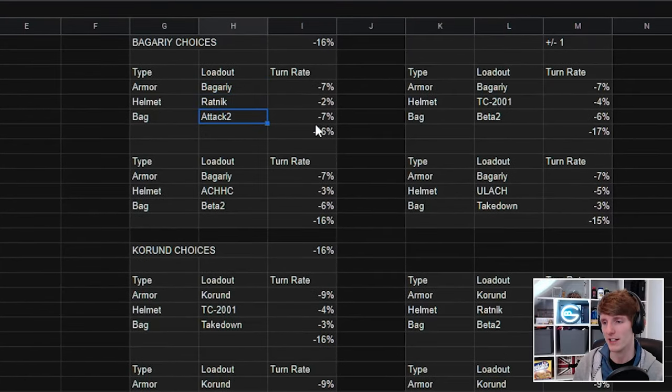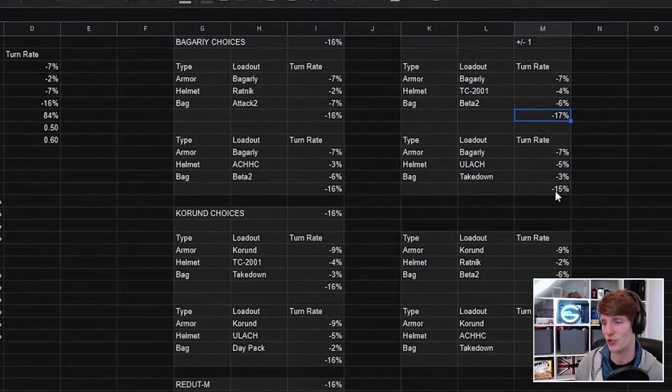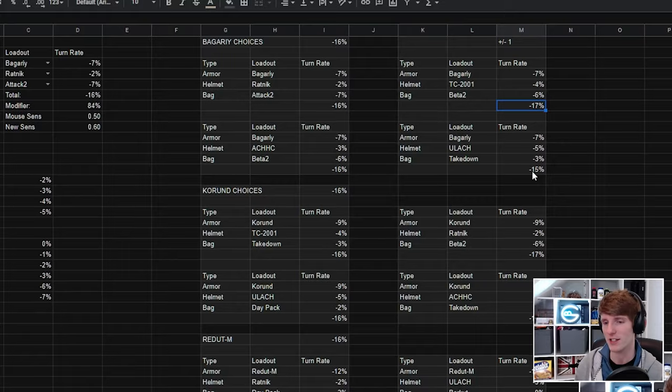We've got the Begari, Ratnik, and Attack 2 at minus 16%. The Begari, ACHHC, and beta 2 also at minus 16%. On this side we have ones that are very close — either plus or minus 1 — like a T3 2001 and beta 2 bag, and a ULAC and takedown bag, getting to 17% and 15%, which should be close enough not to mess with your sensitivity too much and you can adjust for that in raid.